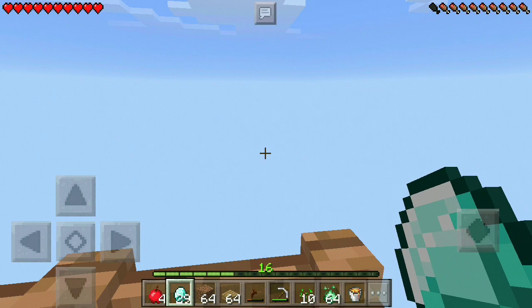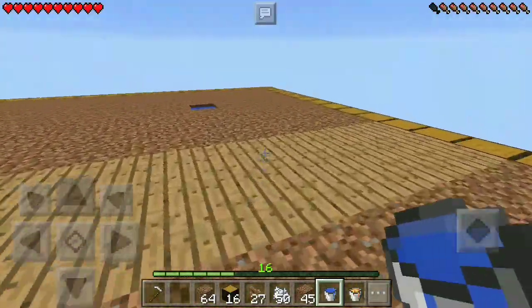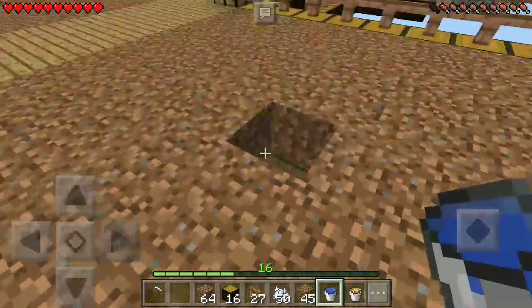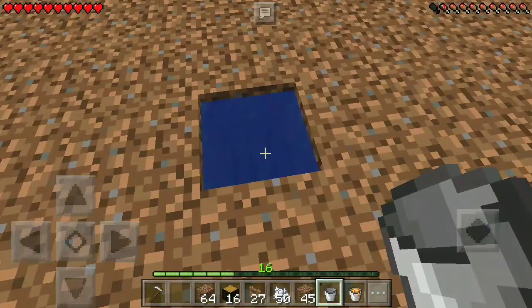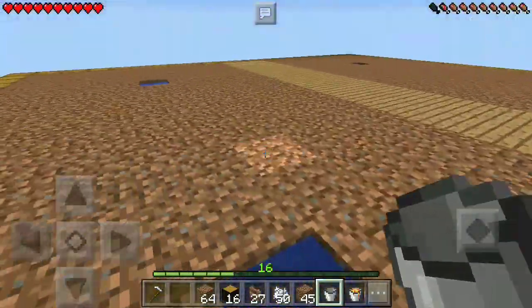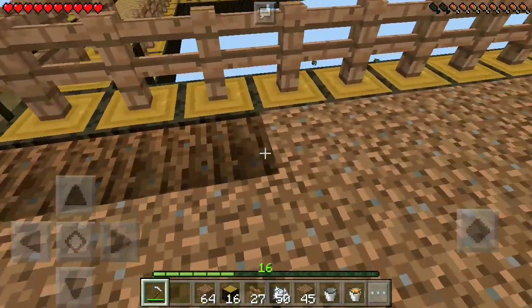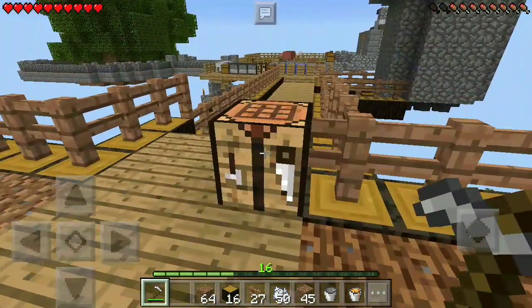Alright, so this is the final bucket that we need to put in place and as you can see we have a really nice patch of dirt over here. The reason I haven't fenced off the whole side is because we are definitely going to have to expand this. I'll place the water right here — these are pretty much the maximum length we can do from one water source, about four blocks in each direction. We need to get this ground prepared for planting.